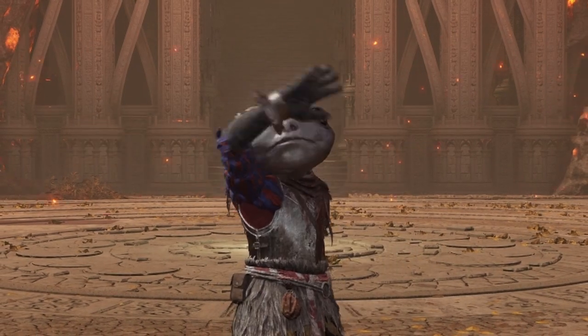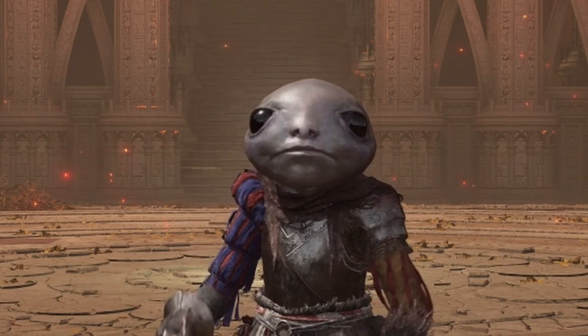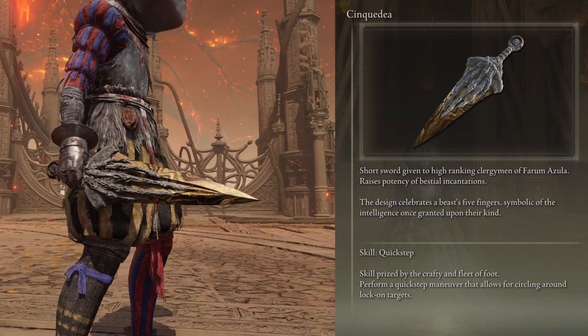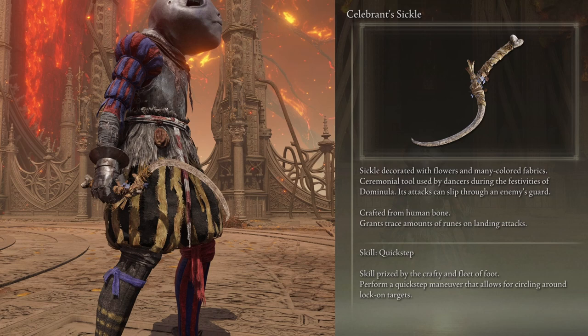These are all the hidden special effects that you would normally find in the description of the weapons. Boosts your critical damage up to 140. Boosts bestial incantations. Grants trace amounts of runes on hit, about 10.